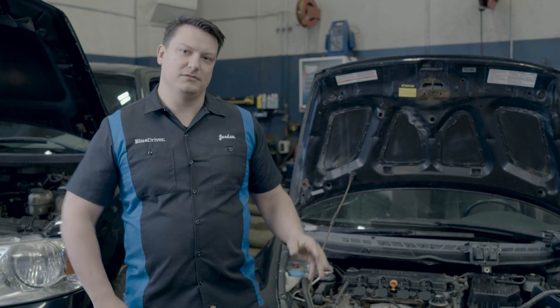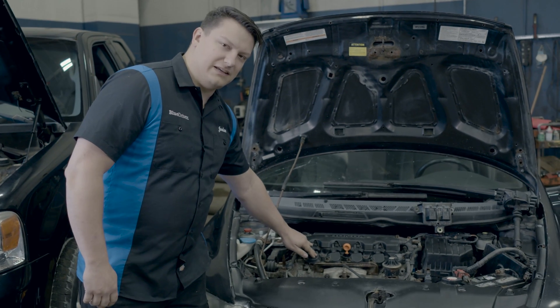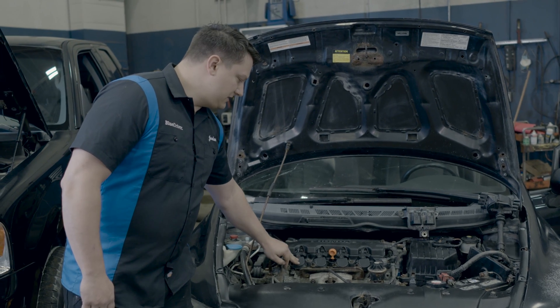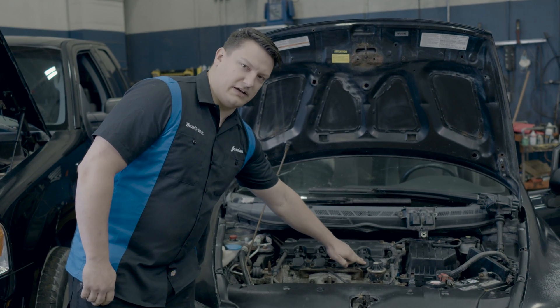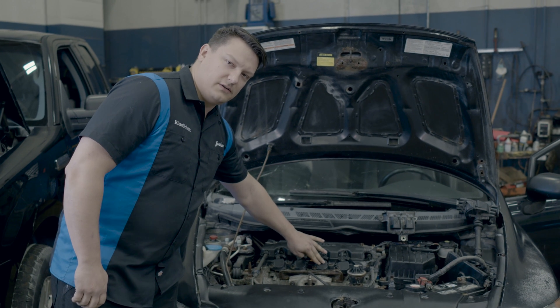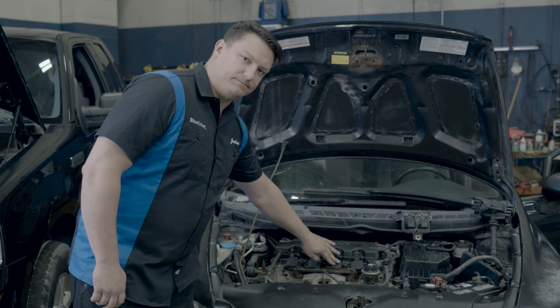Now we know where the problem is, so we're going to diagnose the ignition coils. On this engine, the coils are easily accessible at the front — you may need to remove a plastic cover. This is a coil-on-plug style, so each cylinder has its own coil right on top. To diagnose it, we take the coil we suspect is the problem and move it to another cylinder. If the misfire code follows to that cylinder, we'll know that coil is bad.